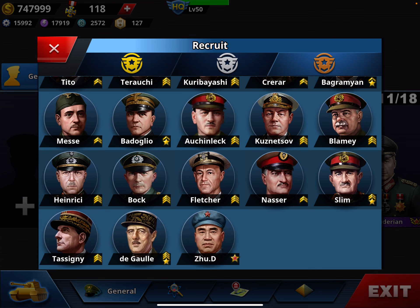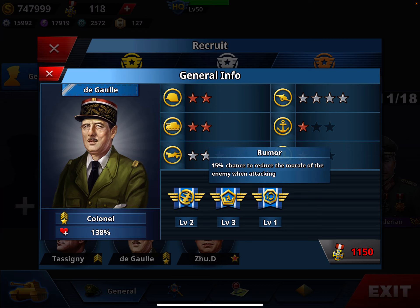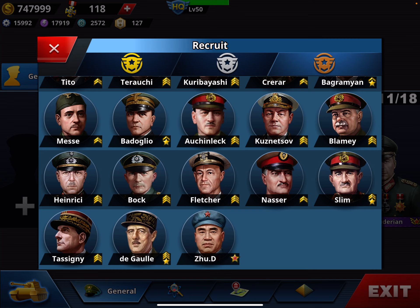The last bronze general is The Goal at 1,150 medals — four-star artillery and three-star mobility, with artillery barrage and Rumor, and already at colonel rank. A bit expensive for a bronze general, but with good skills. Hope you liked this video — if you did, don't forget to subscribe and click like. Thank you for watching.